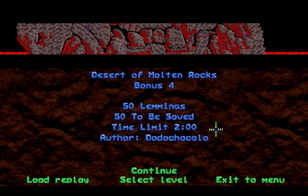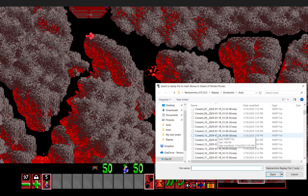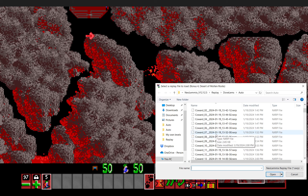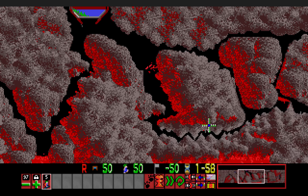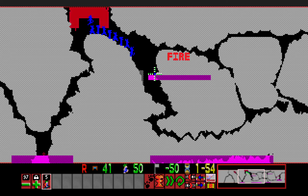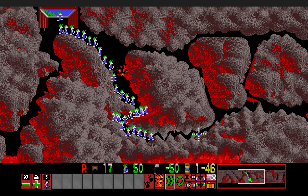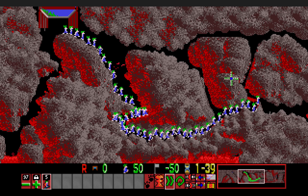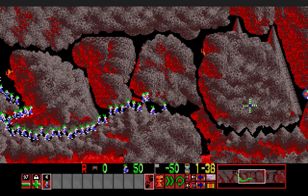Bonus four: Those are Molten Rocks, with a time limit of two minutes. Somewhat intimidating because of the wide size, but it's really not that bad considering you only have builders here. Some of which were made pickups to fix some back routes. We have a pretty high release rate here, and once again there's a gap so they'll fall through without being torched. It's just all about knowing where the Lemmings will go, and then using the builders accordingly.